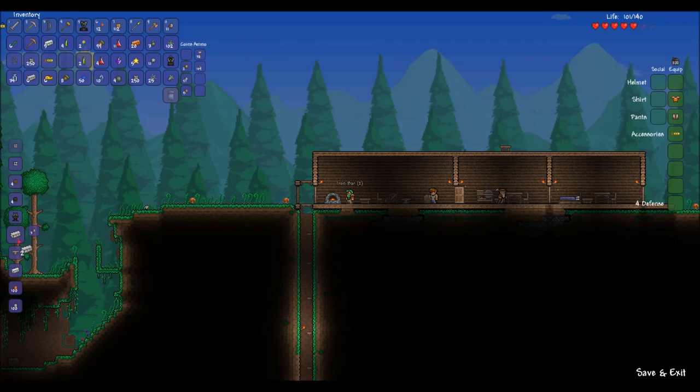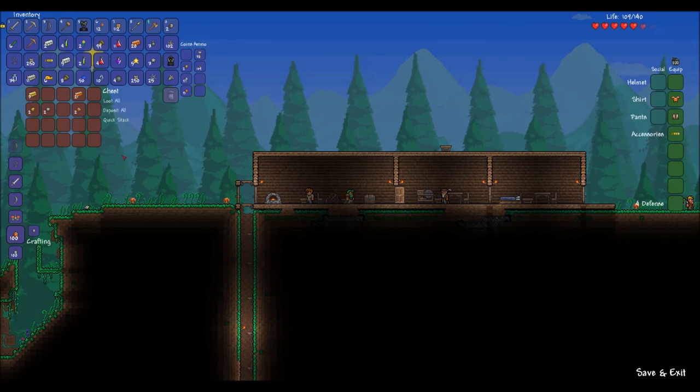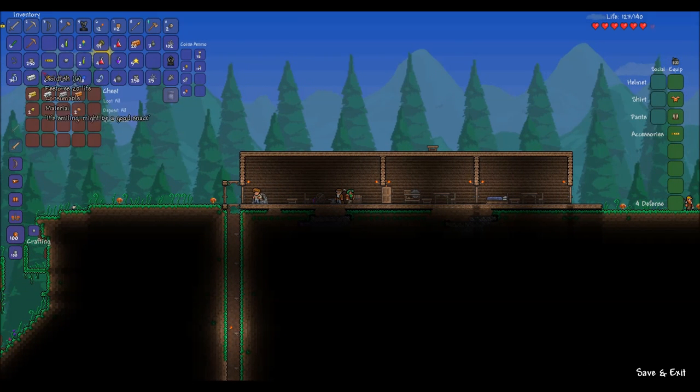Let's first do the usual stuff — get the bars, that's not much. Getting the silver — that's not much at all. Iron there, silver bars, I can make another bar out of it. All right. Potions, let's put those in as well. Swiftness — very useful for the boss. I already got a fleeting one, it's much better.